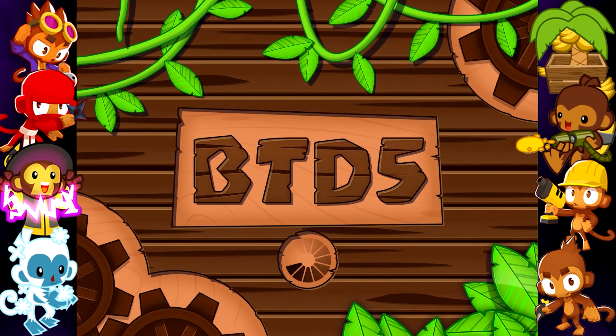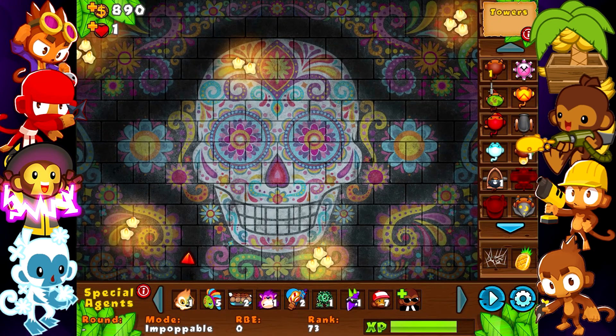Of course I'm going to be playing on Impoppable. We have a little bit more of a challenge here, and I won't forget anymore that around round 85 on Impoppable we have five CMGs, not only one — I'll be sure to remember that. So we're going to start with this free dart monkey, and yeah, let's see how this map works.